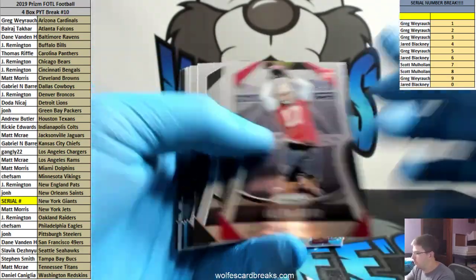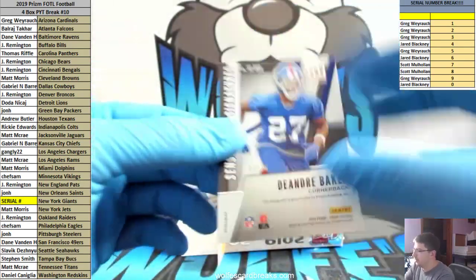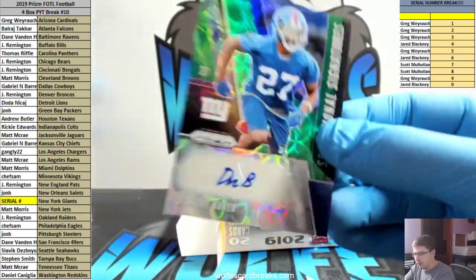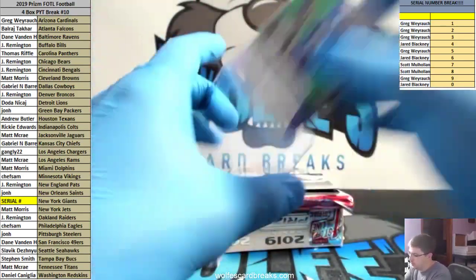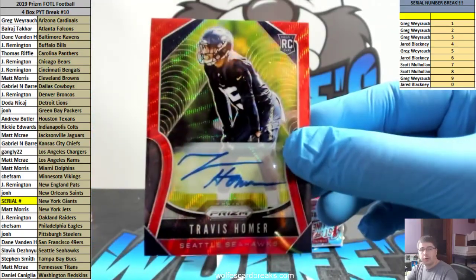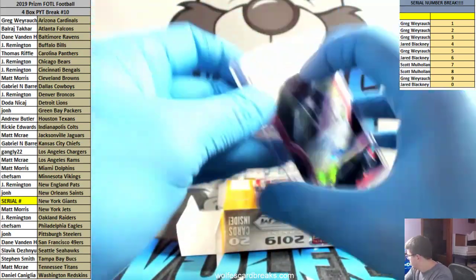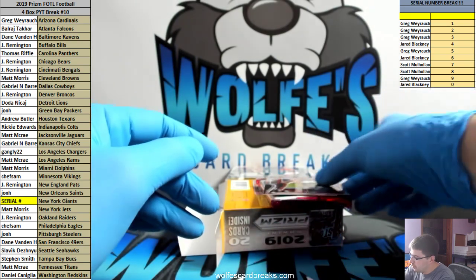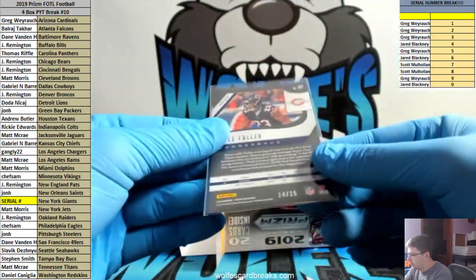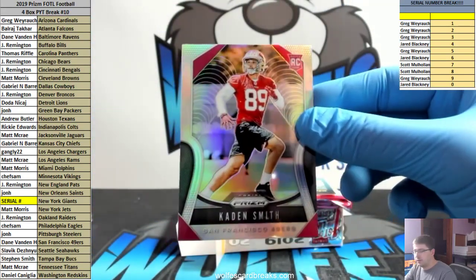Askin's base. And how about another DeAndre Baker - this one's actually numbered, 52 out of 75, that'll go to two spot. Green scope auto. It's the third DeAndre Baker! Number to 149, Travis Homer red. That's the red wave, not the red shimmer. Another Bears red shimmer - Kyle Fuller, 14 out of 15, Bears. And Caden Smith silver for the 49ers.